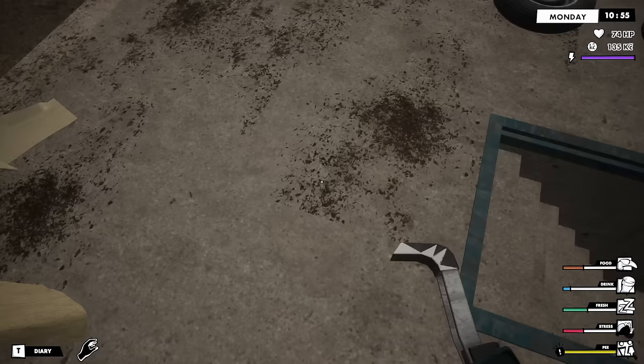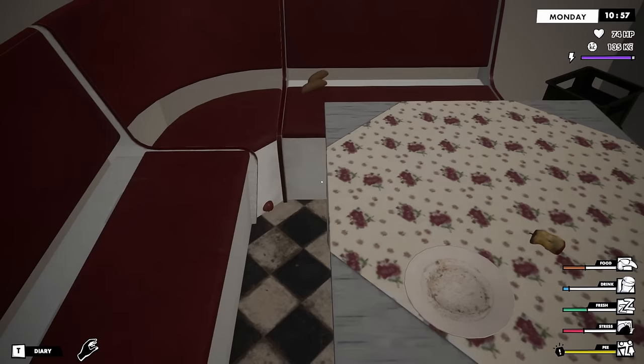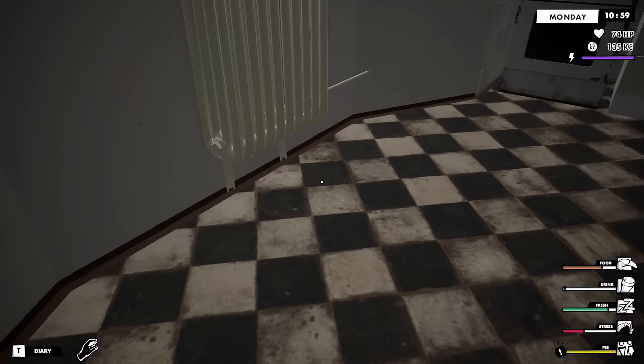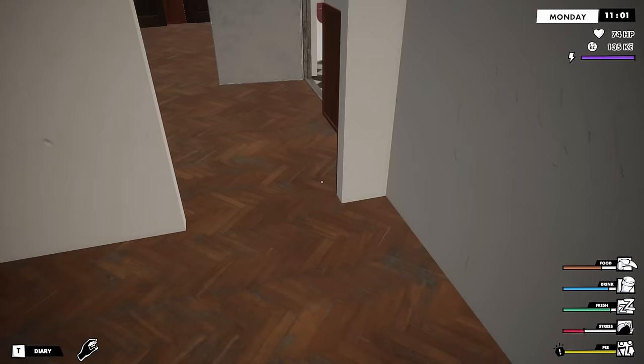All right, I better go find something to eat and drink because I'm going to die otherwise. You've got to eat and drink in the kitchen. I'm a little hungry right now. I'm just eating all the food laying around here and it's not going to be enough to fill me up. I'm running a bit low — what's this? Perfect. All right, back in the garage.